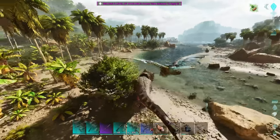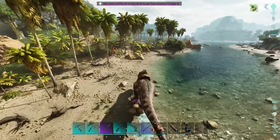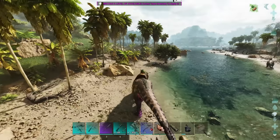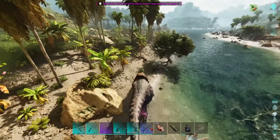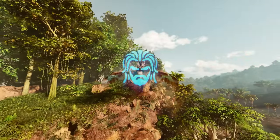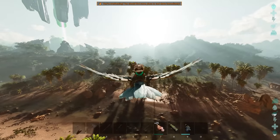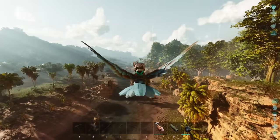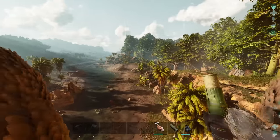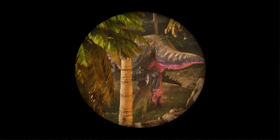I think it's time — the Great Therizino Purge. We will go through these lands and kill every single one of them that I can find. They're not going to stand a chance. We have something I want to try and tame — I just found it. I found a 150 Rex on this river, and it actually kind of looks like Barney.